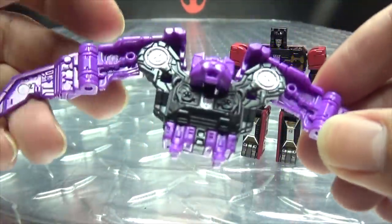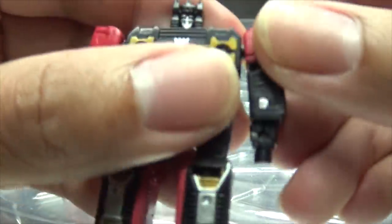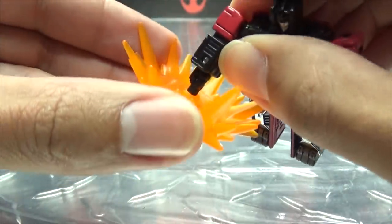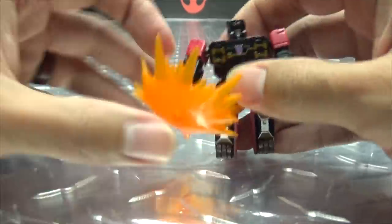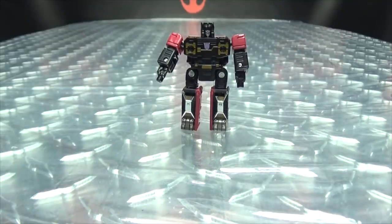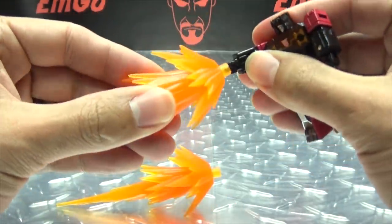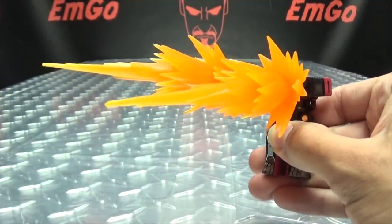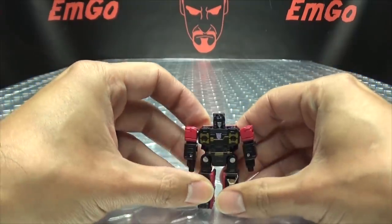Ratbat is not effects part compatible — at least not that I found anywhere; there's nowhere to plug the effects parts onto. But Rumble is effects parts compatible because he has little posts on his fists. So you can take an effect part and plug it onto his fist and get some pounding action going on. You can even take something like Jetfire's effects parts and plug those on there for a big double blast. That's way too much power for one so small!